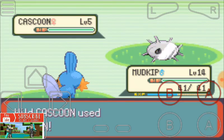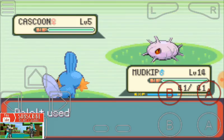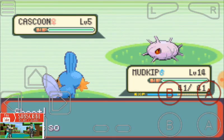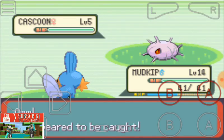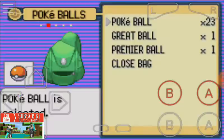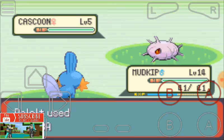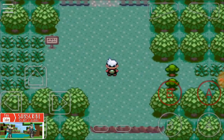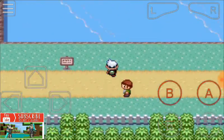Keep throwing Pokeballs until you catch it. If you are having a hard time catching a Pokemon, just hold the A and B buttons at the same time. This Cascoon is very hard to catch — but yes, we have caught that Cascoon!